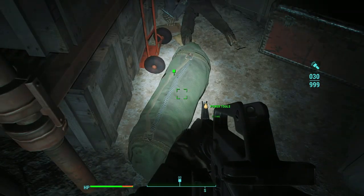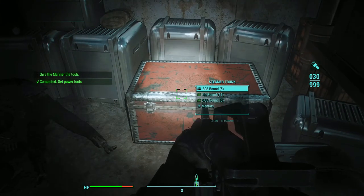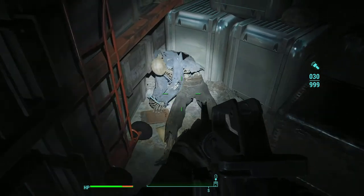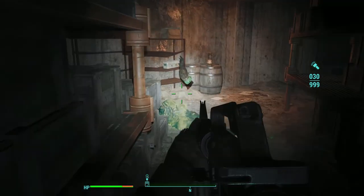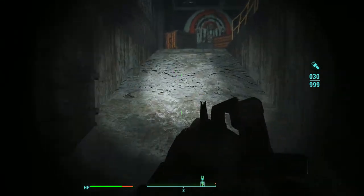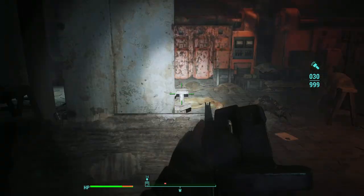So I came all this way just for this - is that alright? Power tools. Look at all this ammo. There's an eagle. Let's open up this door and have a look and see what's inside.